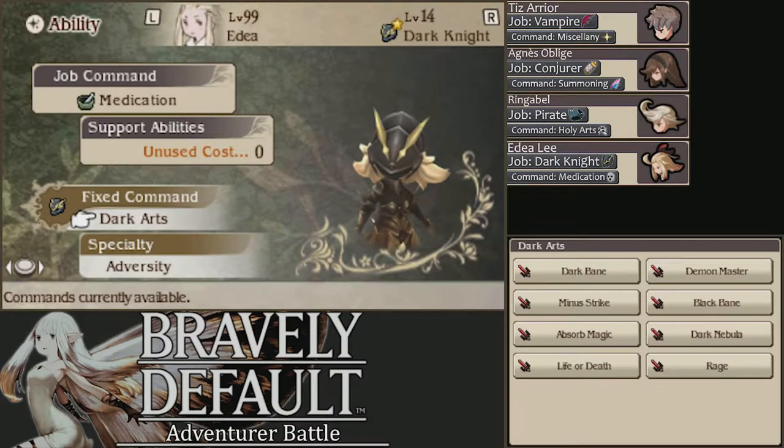Edea is a Dark Knight with Medication. Again, a very weird setup. We're really not going to be using any Dark Knight stuff — it's mainly Dark Knight for the defense, so she doesn't die as fast. We also want her to be fast, so Dark Knight is really one of the only options. We can also use Minus Strike if we need to, but mainly it's going to be more beneficial to heal and use Dragon's Breath.